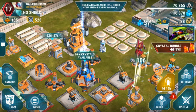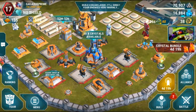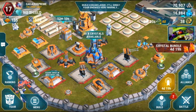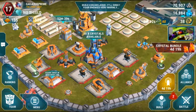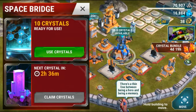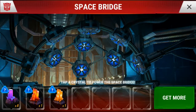I've been saving up my crystals to do some rolling, so we're going to try and see if we can pick up some brand new Transformers — see if we can get something awesome. We've got the 10x crystals available. This is the crew I have right now: Autobot Jazz, Optimus Prime, Silverbolt is one of my main guys. I'm hoping to pick up somebody new, so let's jump in and do some rolling at the space bridge.